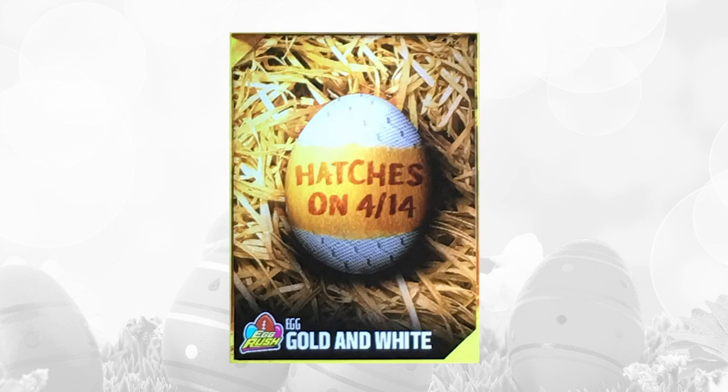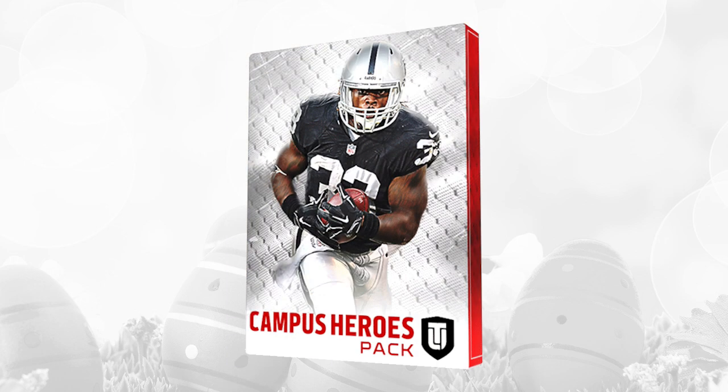The second one we got was the Gold and White Egg, and as you can see, that one looked like it had a little bit of a jersey texture on it. So we expected it to be a Campus Hero Pack, and indeed it was a Campus Hero Pack. These go for about 70,000 coins right now, and they are actually on the market today, so if you want one, you can purchase one as well.